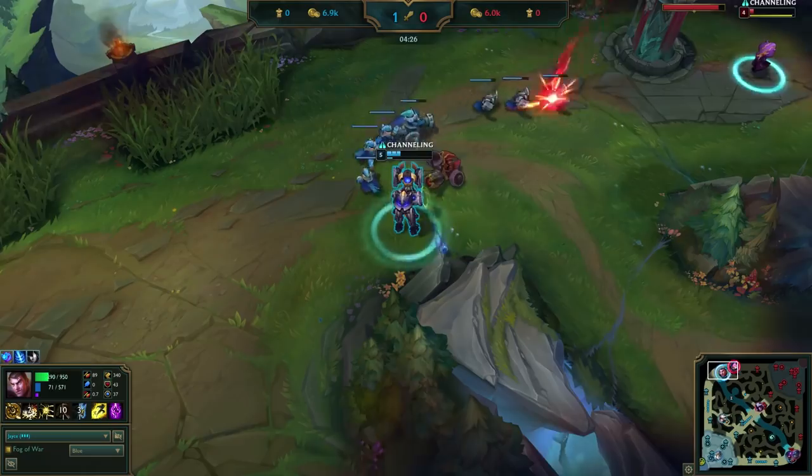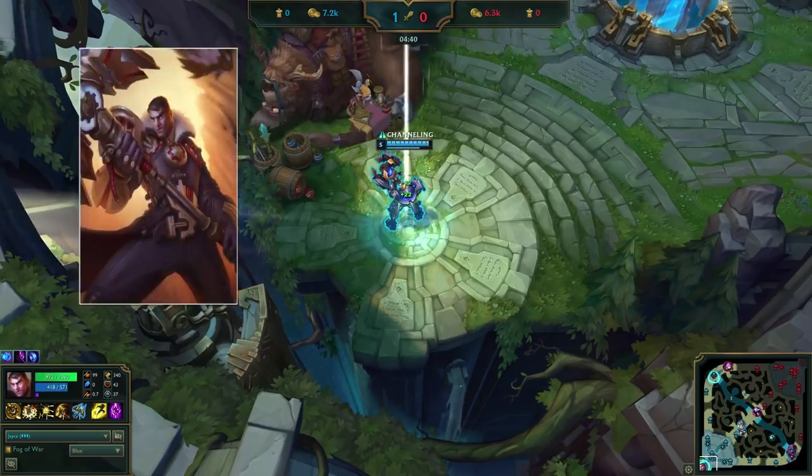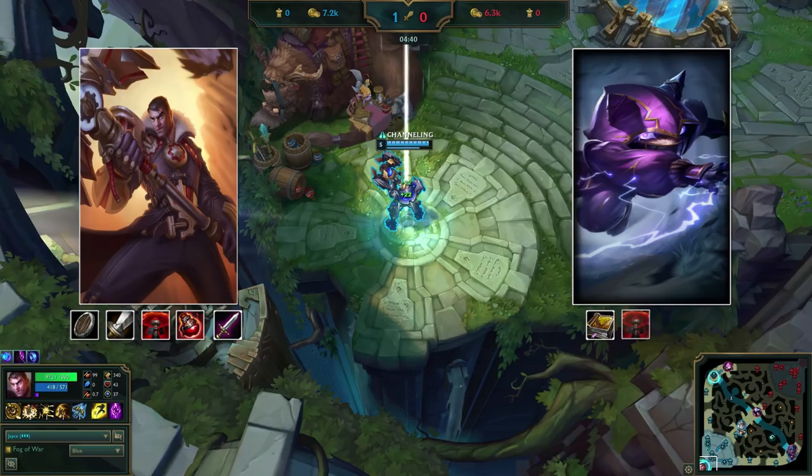Jace shoves and recalls with a 10 CS lead. He uses this advantage to buy a Doran's Shield, Long Sword, Control Ward, and Health Potion alongside his starting Doran's Blade. Kennen has an Amp Tome, Control Ward, and Refillable alongside his starting Doran's Shield. Jace is considerably stronger with these early game items — much tankier alongside extra DPS from his blade and long sword — while Kennen's combat item is just a component that won't add much power to his lane phase in comparison.